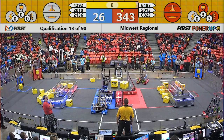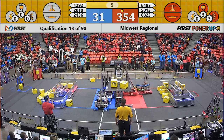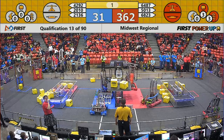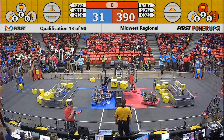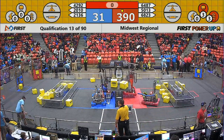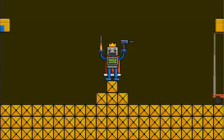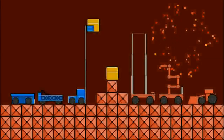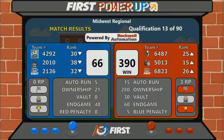Two Blue Alliance robots are trying to get on those ramps. They have less than 10 seconds to do it. PorterBots are up. Let's see if IMF can do it as well. We're down to our final moments, and that'll be the end of qualification match number 13. Your winner was your Red Alliance. Red takes home the win with a score of 390 points, Blue with 66. Red gets three ranking points — two for the win and one for the AutoQuest.